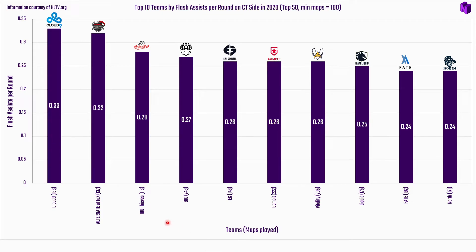On the CT side, stereotypically you'd use pop flashes more on the T side for executes, while on CT it's more about retakes — like flashing a teammate back onto a contested area. Cloud9 still hold the top spot on CT side, with Alternate Attax strong behind them. There's still a decent gap between the top two and the rest of the field.